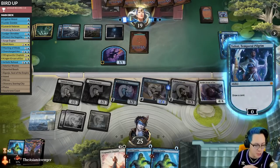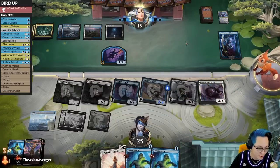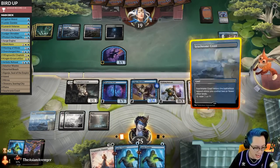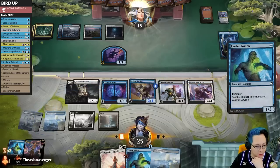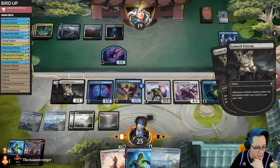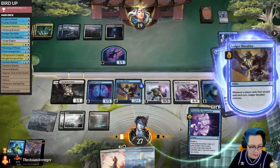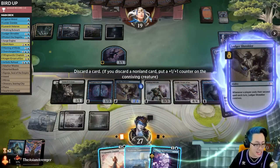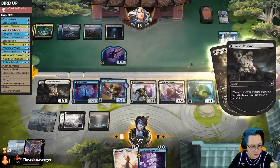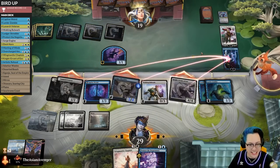The deck — you wouldn't believe it, but this is actually a bad draw. Before you say all the draws look bad, just clarifying that now. Where are my counterspells? Will I draw Magic: the Gathering cards this game? Find out next week on Dragon Ball Z. Alright, here it comes. I'm holding this land. That's actually bad news — I don't have anything to do. Here comes Wandering Emperor. This is bad.